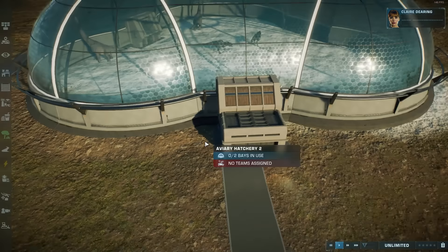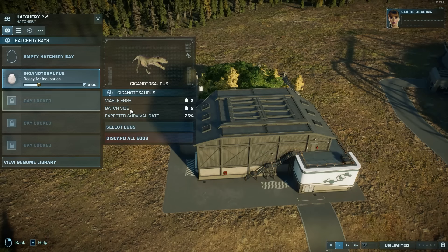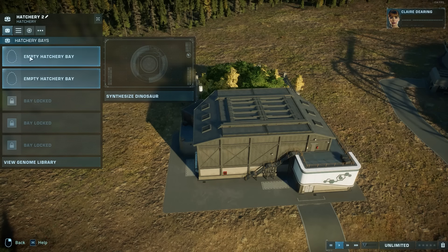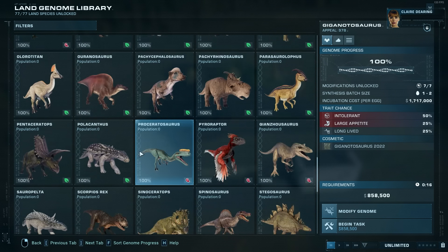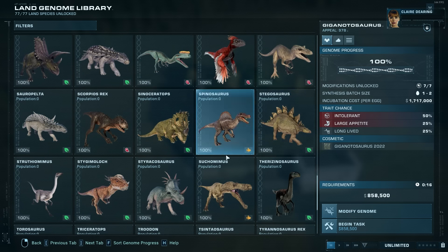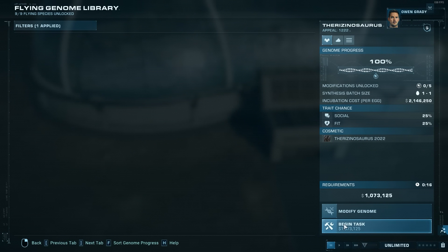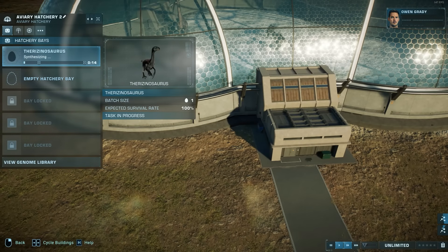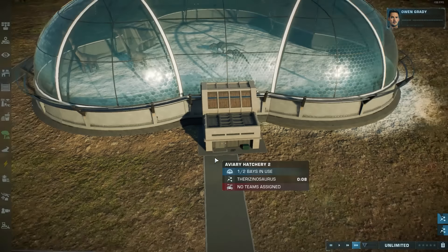Unfortunately there's no sound of dinosaurs inside the aviary, but that is, I think, a small price to pay. So right here we still have New selected — that was our first step. We can just discard all of these eggs because we've created them in the other hatchery. Now, maybe we want a Therizinosaurus. Begin Task. You do all of that inside this hatchery.